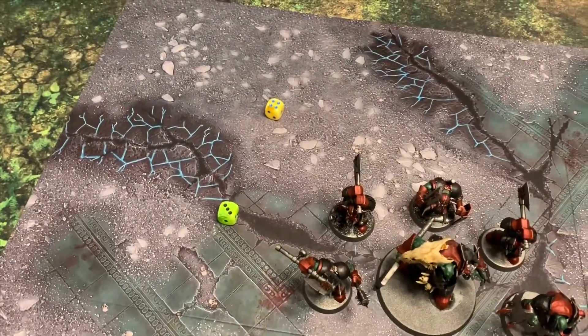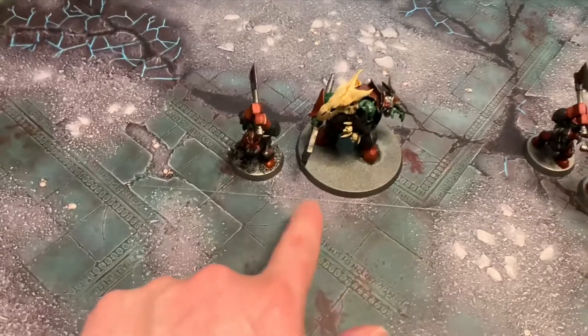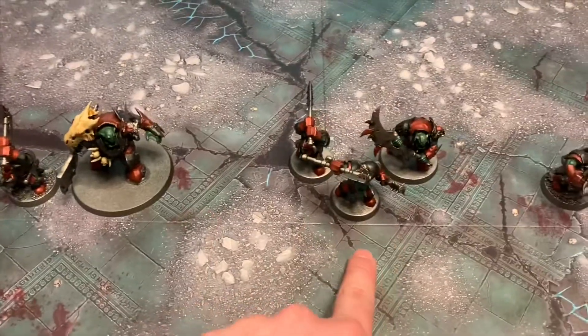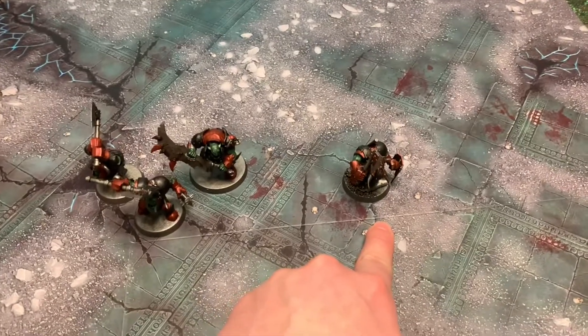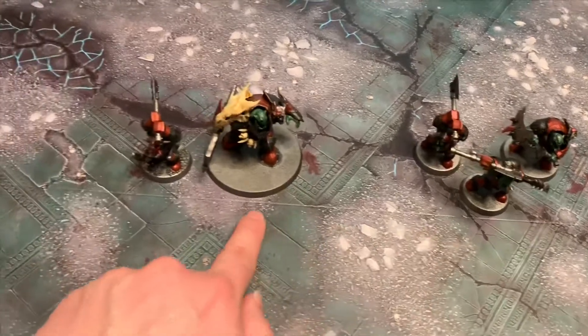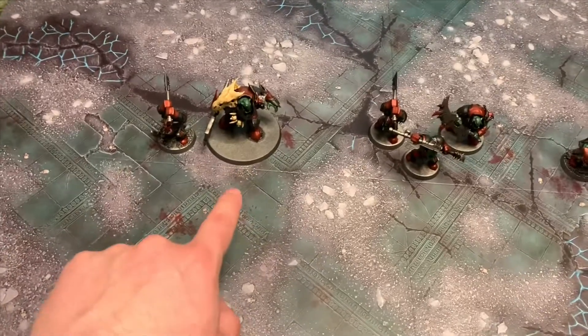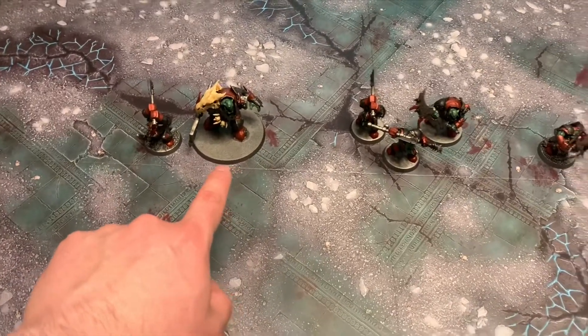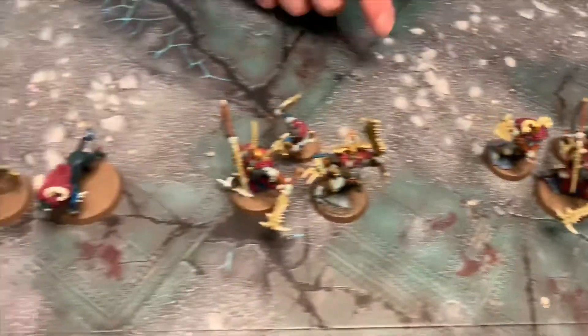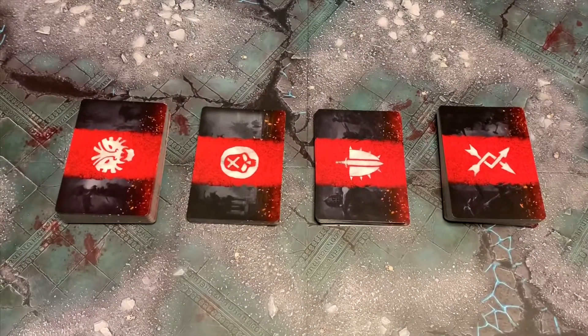I got three, Jess got four — that means she wins initiative. So we'll start setting up our battle groups. This is how I set up my battle groups: this is going to be my dagger, this is going to be my shield, and this is going to be my hammer. My leader is going to be right here — he's just our boy boss — and I also got an ally, a mega boss right here. I'm excited to play with this guy and see what he can do, although he's a huge base so that may cause some issues.